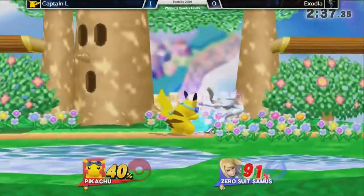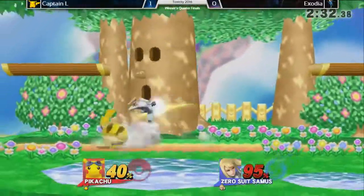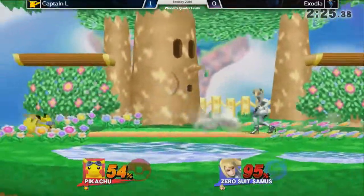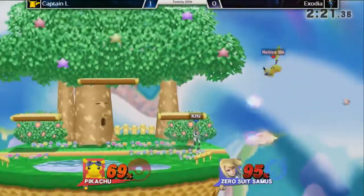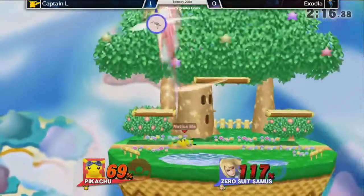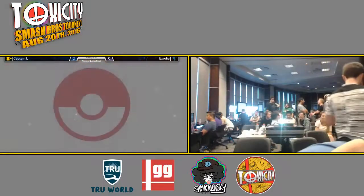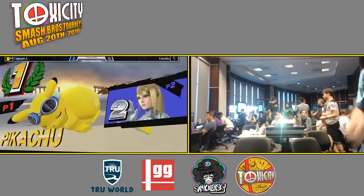Crew battles will definitely go for sure and we'll probably be here till the next one. That was a very good flip kick to get out of that option — the intangibility frames are beautiful. Exodia was able to use those early intangibility frames there, very good pressure right now. I'm noticing Captain L being pushed into the corner a lot more. Enzodia definitely taking good advantage of that. That Zair didn't hit anything, and Pikachu can just go underneath and flip his tail up to take it out. Captain L will move on to winner's semis!